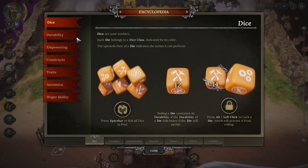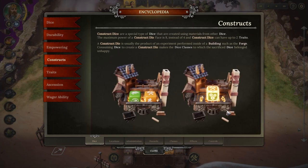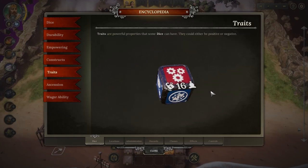The encyclopedia covers abilities like Empowering — some actions require a certain empowerment total, and you need to use several cubes or one that has the required sum or more in order to use it. You can also construct dice using certain structures, and they can have traits — either buffs or debuffs.